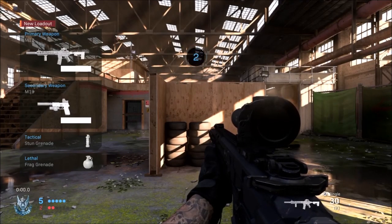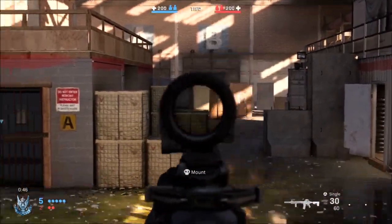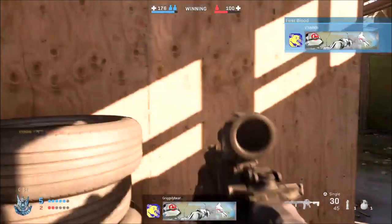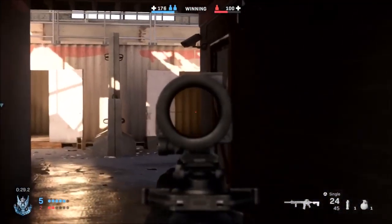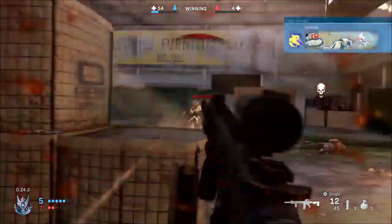The last primary weapon we're going to look at is the M13, which reminds me of a real-world weapon — I'm not sure of the exact name. It also reminds me of the weapon in Fortnite that looks kind of similar. It seems to be switchable from single shot to fully automatic. It also looks like a weapon you see in John Wick. I think it might be a carbine-type weapon, but don't quote me on that. There's a bit of gameplay on it and a picture of what the gun looks like in game.